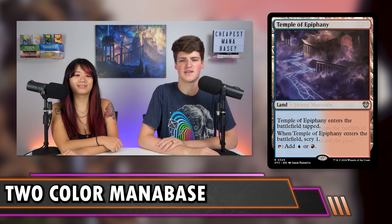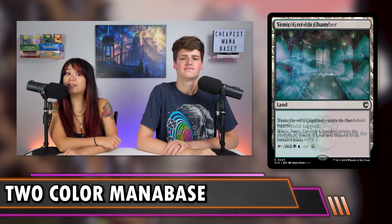Temples — every two-color deck can afford to play one. They enter tapped, scry one, and are a dual land at 49–59 cents. Bounce lands at 35–49 cents tap for both your colors, but enter tapped and bounce a land back. Once underrated, these are now quite good — especially with the beautiful Double Masters art. One bounce land is not too shabby, especially if you have synergies like Frantic Search or things that untap lands.